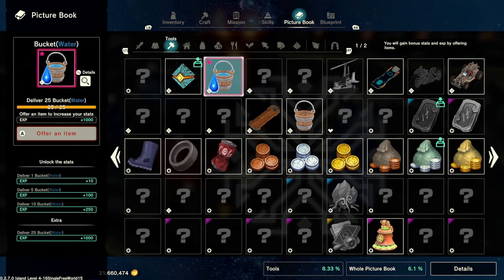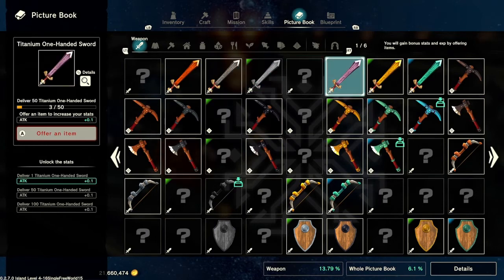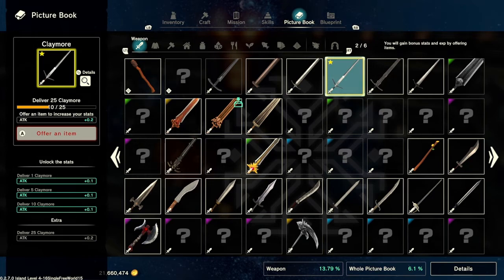You get extra bonuses too — like bucket of water, which is a pretty easy one to do. You just offer 25 at the final level and it gives you a thousand experience. There are a few extra bonuses that unlock once you get all three levels — there'll be a fourth-level extra that should unlock for most of these. So for the claymore, I can get another plus 0.2 attack if I complete that one.